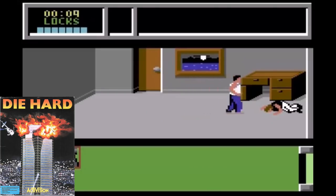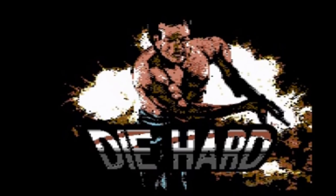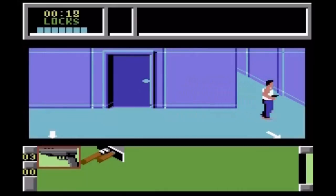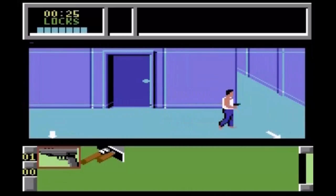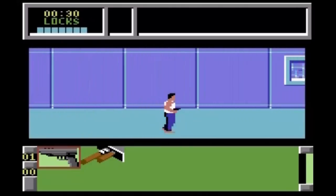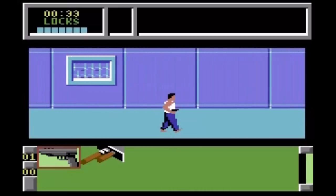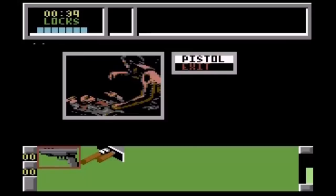The following year on the Commodore 64, Die Hard was released by Activision. This was one of the few games to feature the likeness of Bruce Willis. In every other game, the character of John McClane was changed to not resemble Bruce Willis. I don't know if the Commodore got away with it because of the low resolution or what. Take the PC version and shrink it down to the Commodore and this is what you're left with. The viewpoint was switched to a side-scroller due to the limitations of the hardware, but this is essentially the same game right down to the same digitized cutscenes. This was very ambitious at the time and reviews were mostly positive across the board. There is a lot of loading times, but you sort of get used to it the more you play.